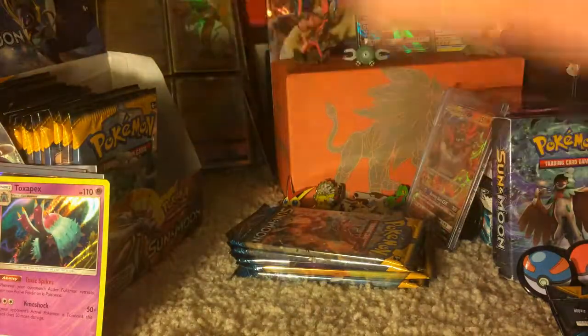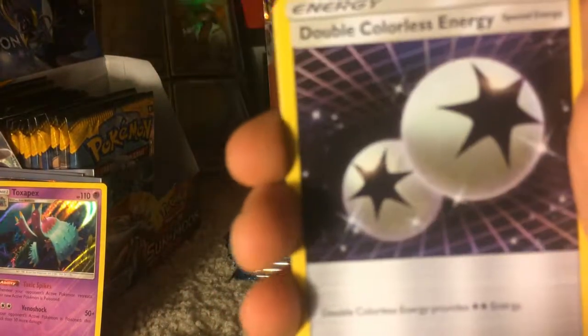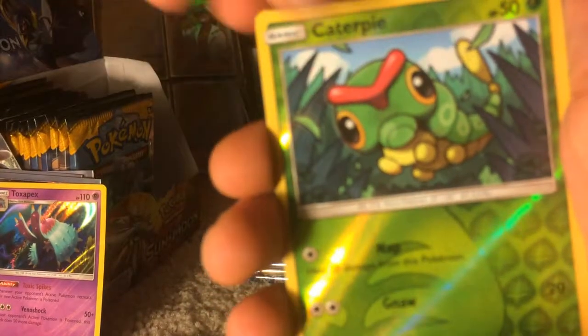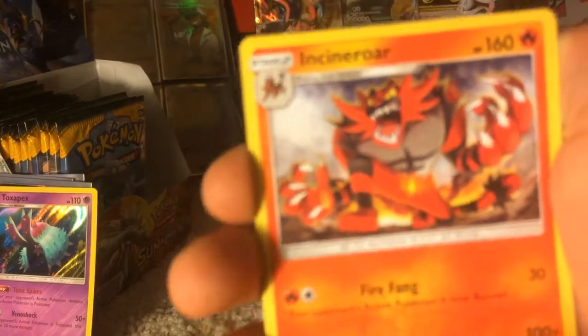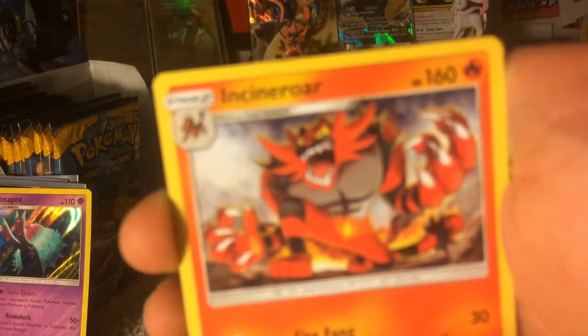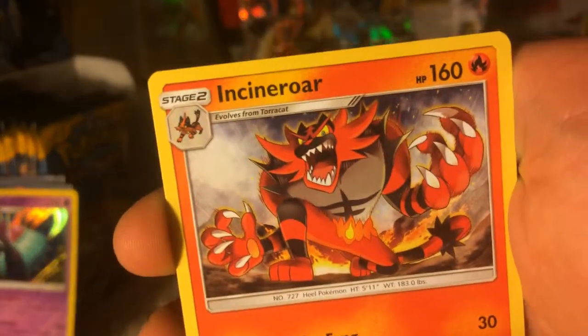Energy is Fighting. We have a Surskit, Wingull, Popplio, Growlithe, Grubbin, Double Colorless Energy, Dragonair, Illima, Caterpie Reverse Holo, and an Incineroar. This art looks cool — it looks like it's from a Disney movie, kinda. Pretty awesome.